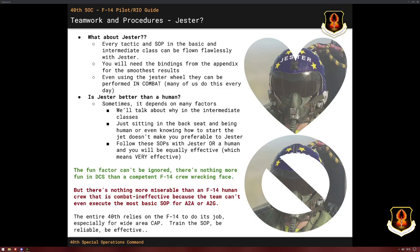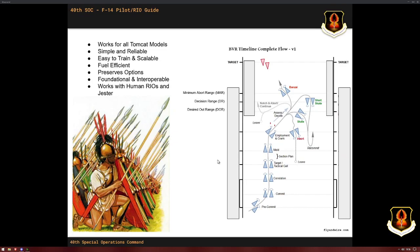These basic SOP tactics work for all the Tomcats — A's and B's. Easy to learn, easy to train, works with humans and Jester. Just learn how to go in, sort, skate, use TWIZ Auto, use the Mark 60, play the jet to its strengths. And this provides a great foundation for us to go and talk about advanced tactics in the next class.